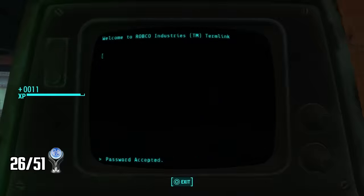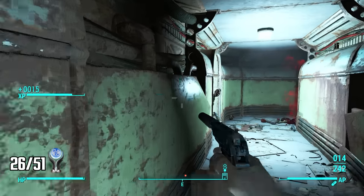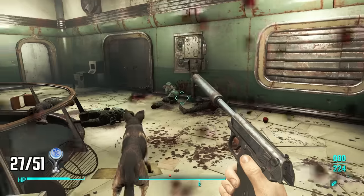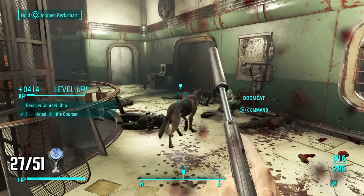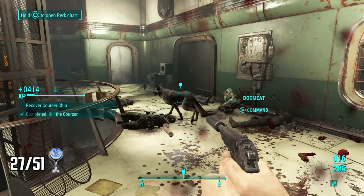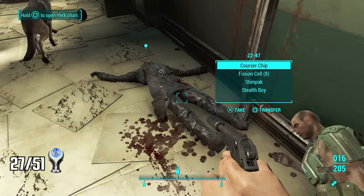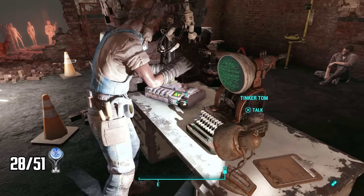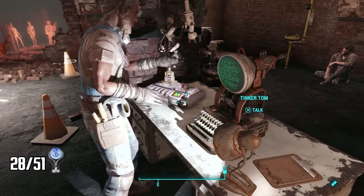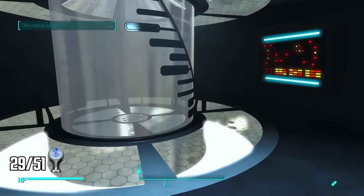The Green Tech Genetics building has a lot of terminals for me to hack, getting me much closer to the hacking trophy. I also eliminate my 300th enemy for another trophy. I fight to the final room where I find a Courser — elite synth operatives designed to carry out missions for the Institute. He uses a Stealth Boy to go invisible but I take him down and grab his Courser Chip, popping the story trophy. I then go to the Railroad and let Tinker Tom analyze the chip so I can build a teleporter to warp into the Institute.